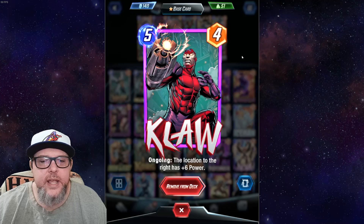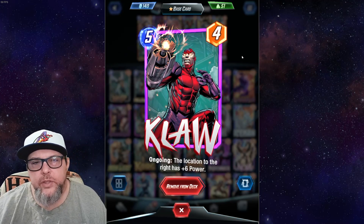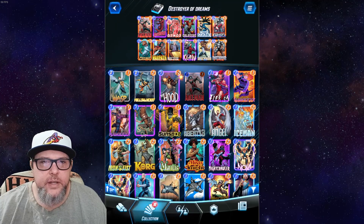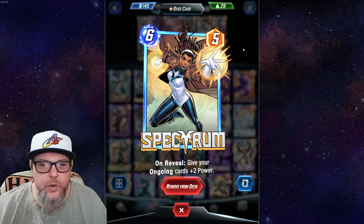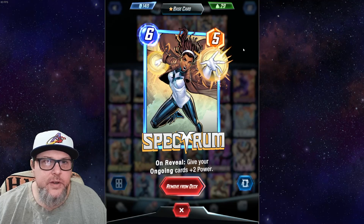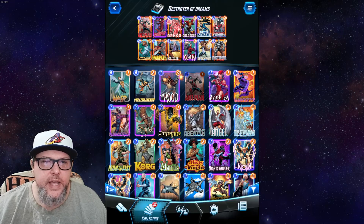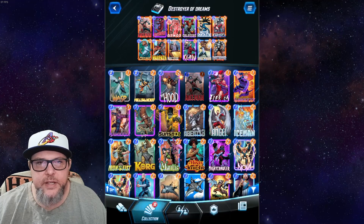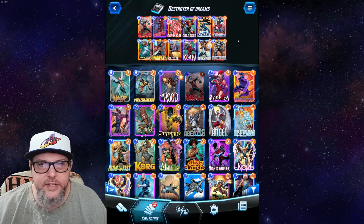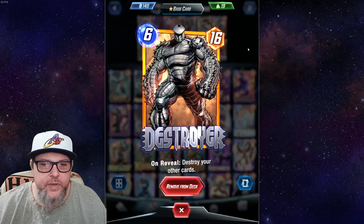Claw — another very good card, five-drop four power ongoing: this location to the right has plus six power. If you play him at the very left, the middle gets plus six; play in the middle, the right gets plus six. Very good in a control deck. Spectrum — on reveal: give your ongoing cards plus two power. Really good when we're running a bunch of ongoing cards like Professor X, Warpath, Captain America, Mr. Fantastic, and Colossus.